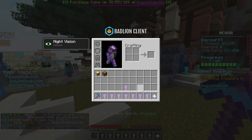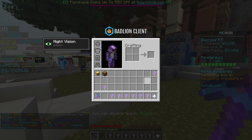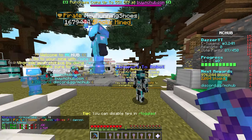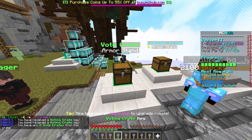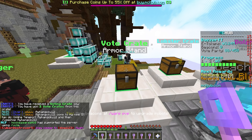Looking at my inventory, I have so many crate keys so we're just gonna open them real quick. I have two lobster keys and the rest are vote keys. Let's open the vote keys first — and we are getting so many vote keys back right now.